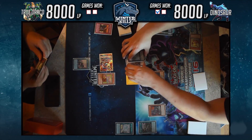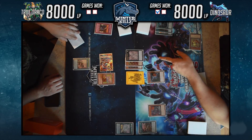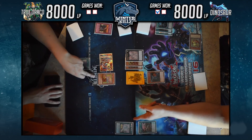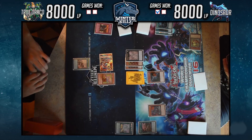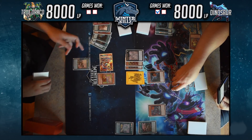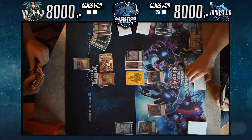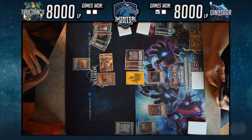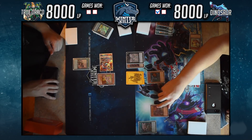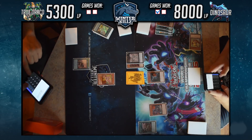He makes Tornado Dragon with both Giant Rexes in the extra monster zone, then uses Tornado Dragon to pop Dragonic Diagram. I'm trying to calculate if there was a way he could go for game — I think he mentioned later there might have been a way to drop me lower, maybe to 300, by making Utopia Lightning and swinging over Majesty Maiden. Either way, he goes into battle phase and runs over Maiden and kills the token.